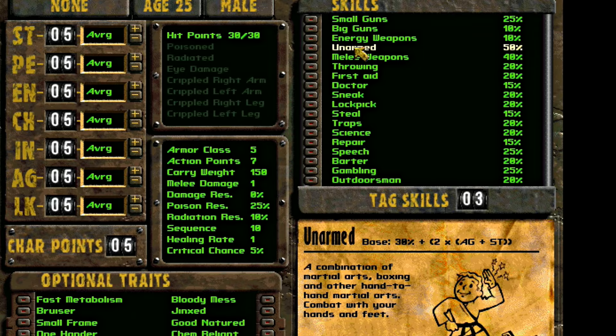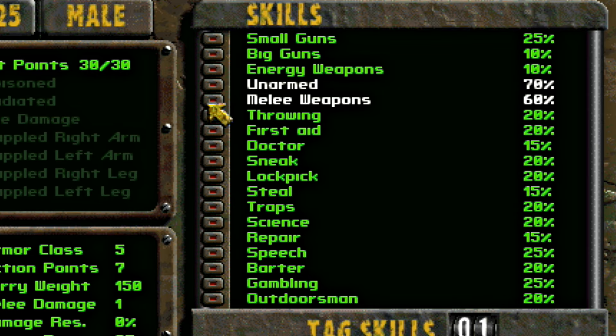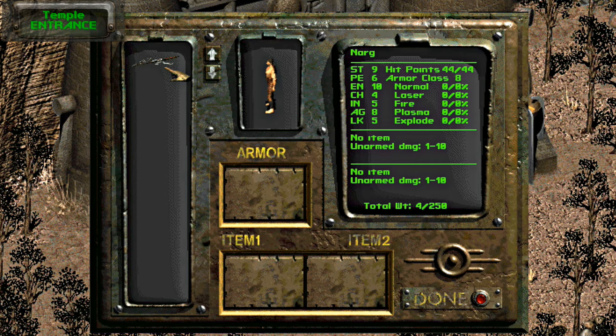Fallout 2 has arguably the toughest tutorial in the franchise. So if you're struggling in the beginning with the Temple of Trials, tag the unarmed or melee skill when you create your character. If you want a more in-depth look at how to get through the Temple of Trials so you can enjoy the rest of Fallout 2, check out the Temple of Trials walkthrough I created for such an occasion.